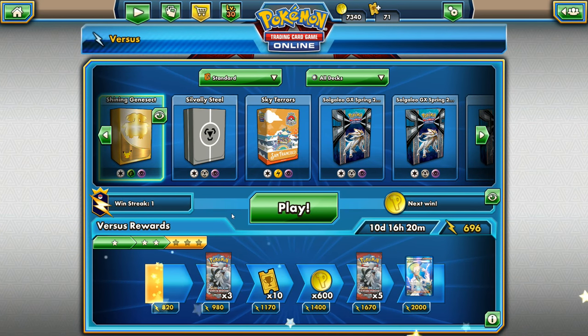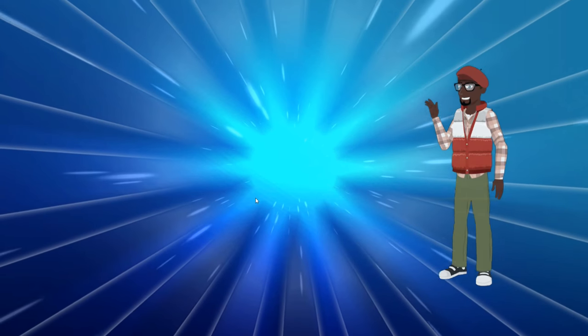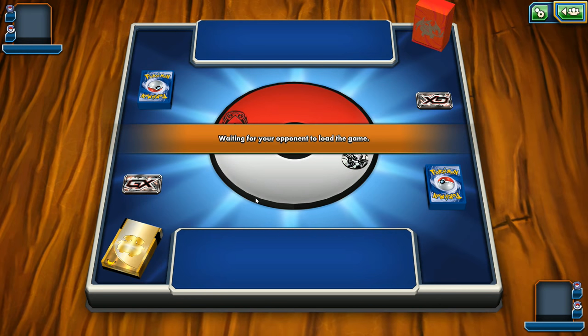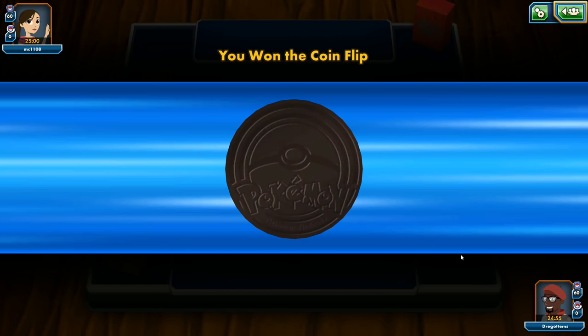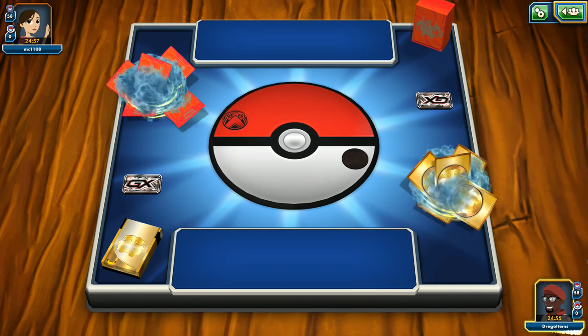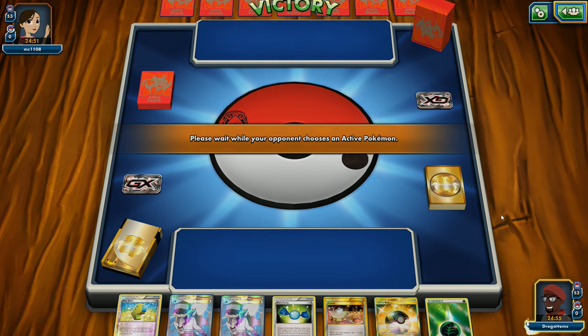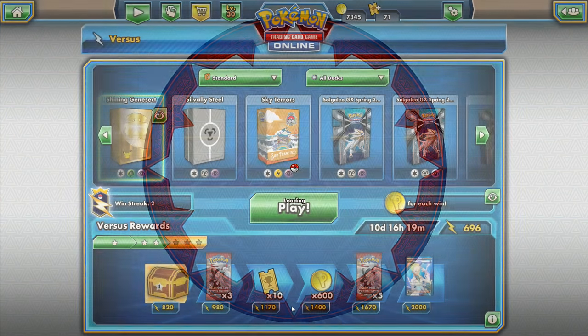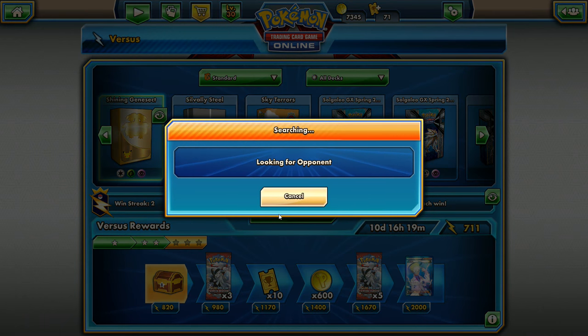Let's go ahead and get in another game because that was really short. You can kind of see the power and speed at which Shining Genesect can enact — the grass, the thorns, the bugs. Watch out for grass, people. We're going against fire again, of course. It's a grass deck profile video, so going up against a couple of fire decks — why not? We win the coin flip though. No basic monster for them, so they scoop. Normally when I'm playing a fire deck and going up against grass, I tend to scoop as well.